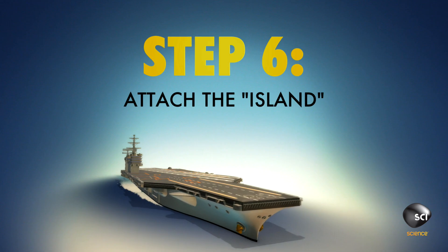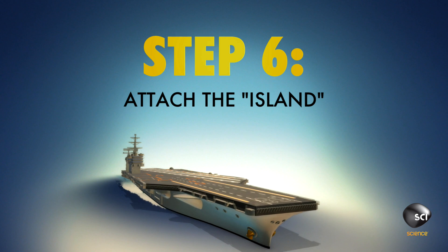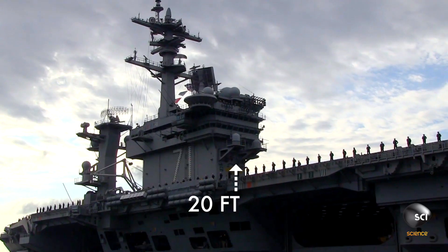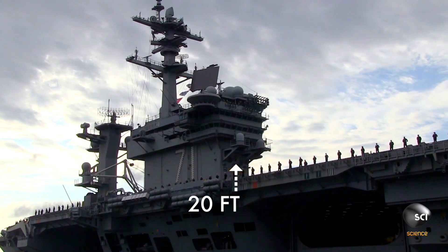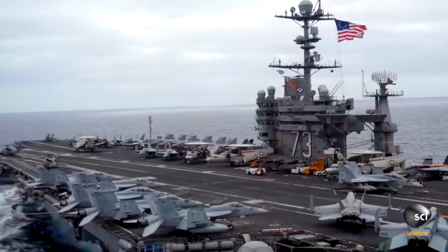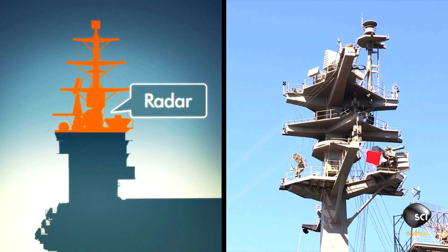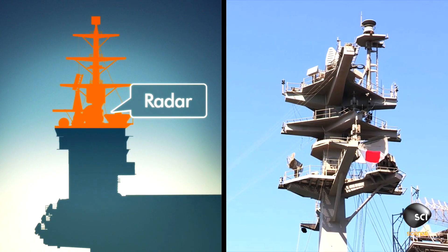Step 6: Your airport needs a control tower. The deck is entirely flat except for one big tower called the island, rising 150 feet above it and only 20 feet wide — maximizing available flight deck area. The top of the island holds all radio and radar communication antennae for monitoring vessels, jamming, intercepting signals, and other top-secret functions.